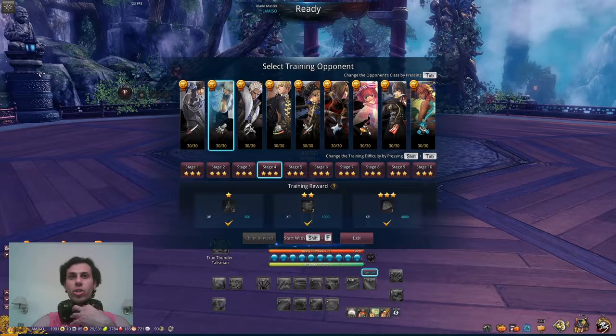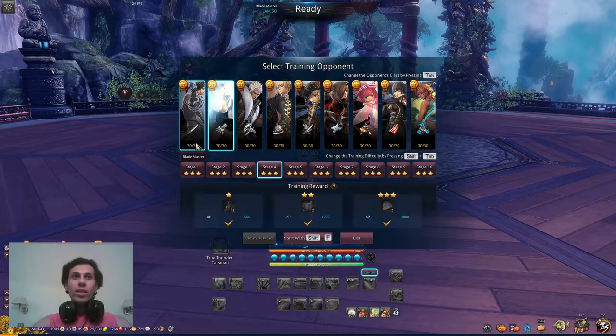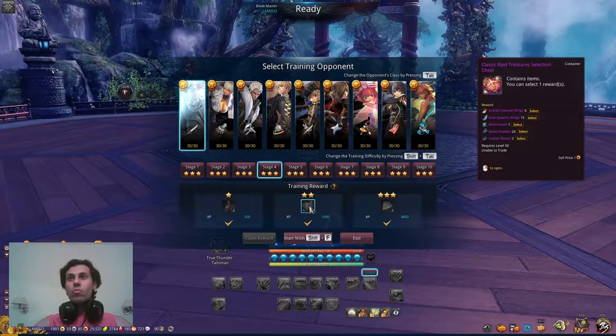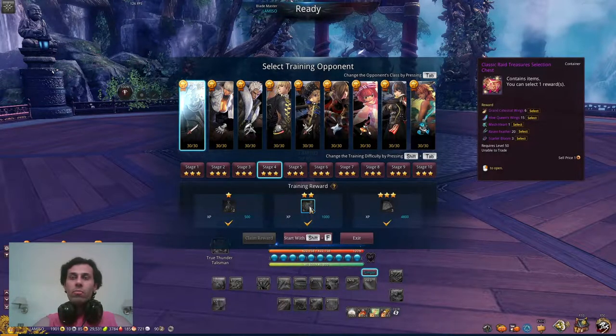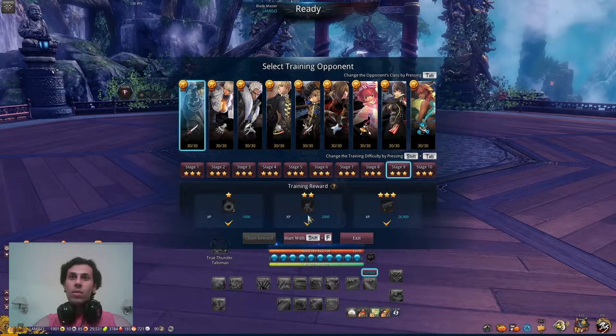For soul shield materials — in Trial Arena at stage four on any character you can get a chest that lets you buy various soul shields: make-hearts, high between winds, starlet bloom, etc. However, the last raid's soul shield won't be in this chest. Make-hearts can also be obtained at stage nine on any class.